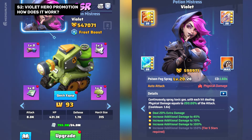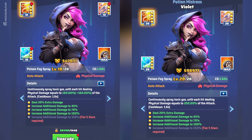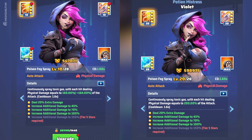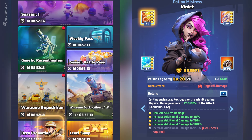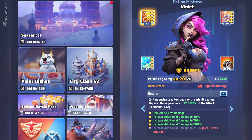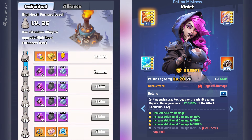How to make Violet a UR hero? This feature becomes available in the third week of Season 2. The requirement is to have Violet already upgraded to 5 stars and have a Legendary Hero Badge. You can also use the badge from Season 1 if you haven't upgraded Mason to UR. Otherwise, you get a new badge via the individual goals page of Season 2 after upgrading the High Heat Furnace to Level 30.